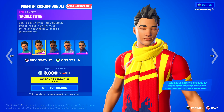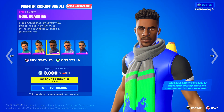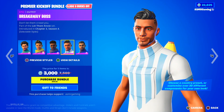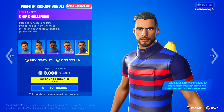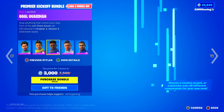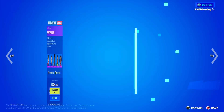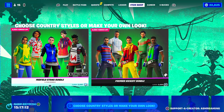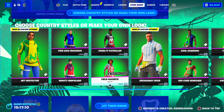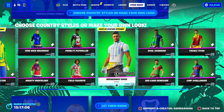We have Free Kick, Goal Guardian — stop anything that comes your way. Breakaway Boss — don't let them crowd you. Chip Challenger — pass and run, pass and run. Yeah, that entire set is here. Honestly I kind of like this set, I feel like it's very underrated. I never see people using these skins. You can buy the bundle, or if you just like one of them you can buy them individually.